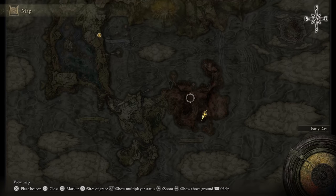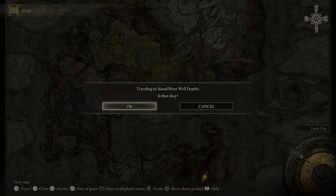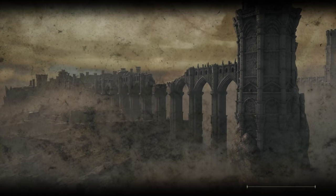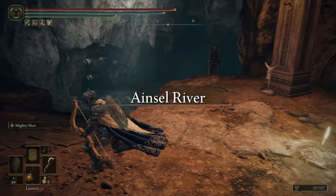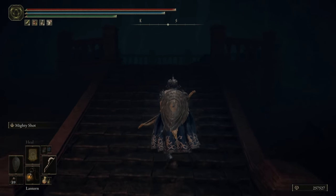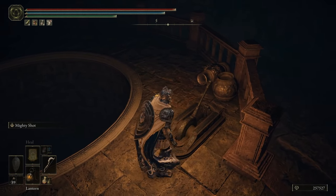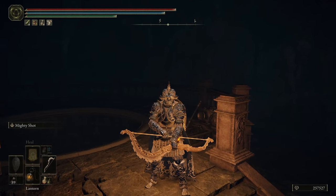Here's what's really interesting — we have to talk about this spot here because you may need to unlock this site of grace in order to be able to get out and go back to the rest of the normal world. This is one of those cave dungeon things that you can visit, but I'm going to pull the lever because if you just go down there you'll fall to your death.